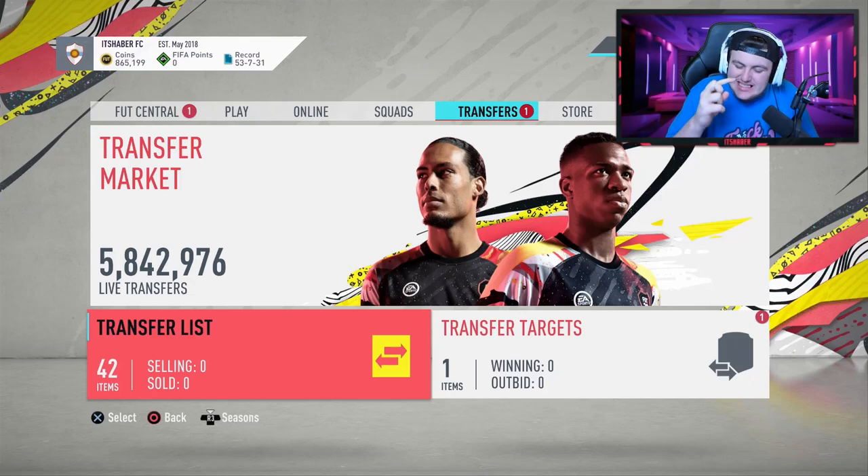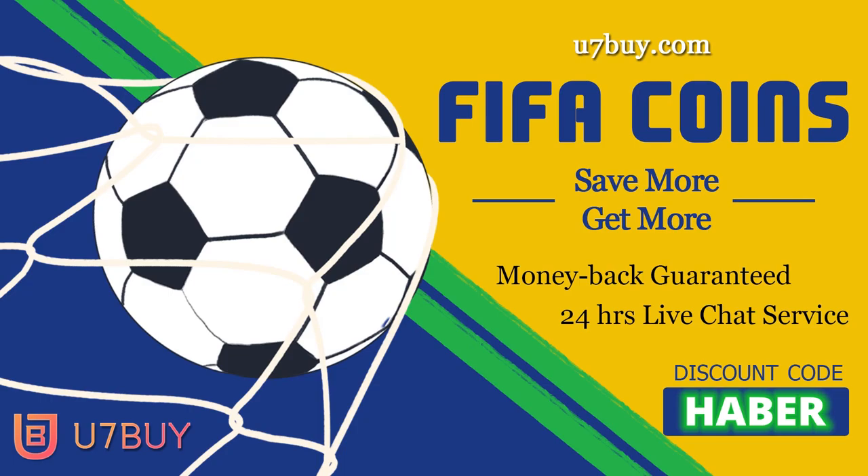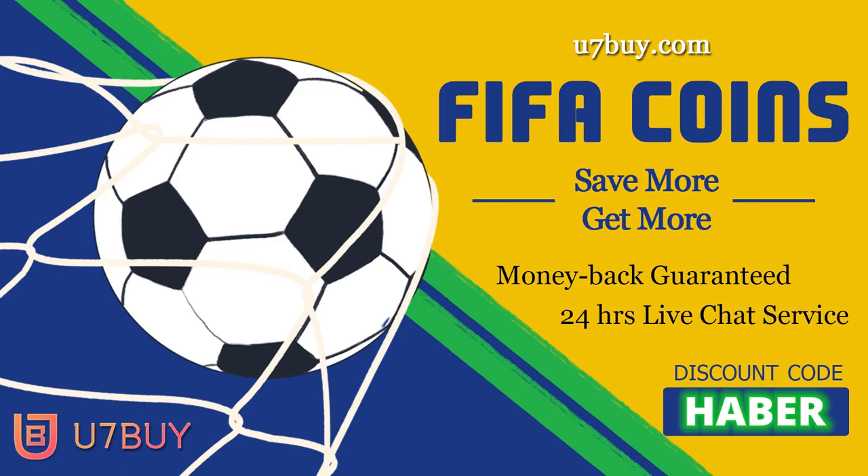It's Sunday morning and you know what that means — it's time for a brand new 'I Rate Your Teams' video. FIFA 20 is out and if you're looking to buy some Ultimate Team coins to get your dream squad, make sure you check out my sponsor u7buy.com. They provide a cheap and reliable service for coins and accounts — link in the description. Use code HABA and get yourself an extra five percent off at checkout.